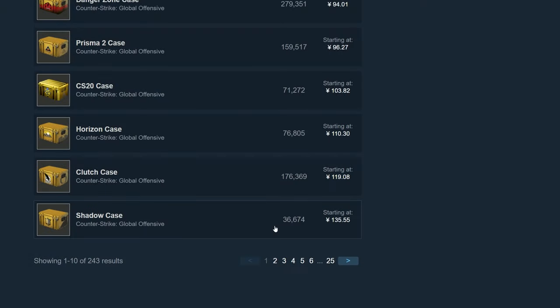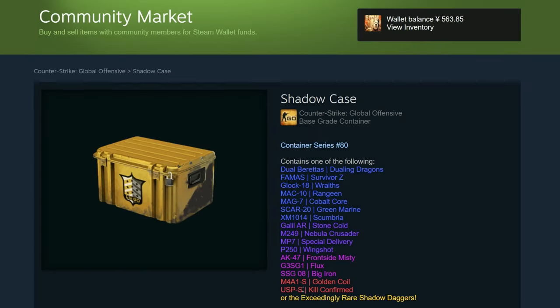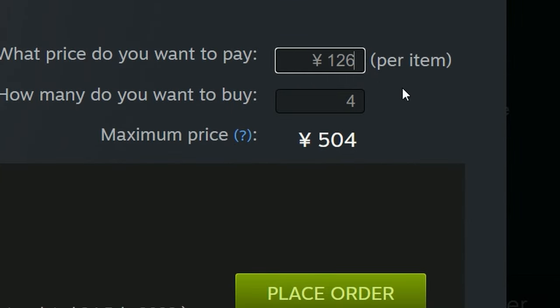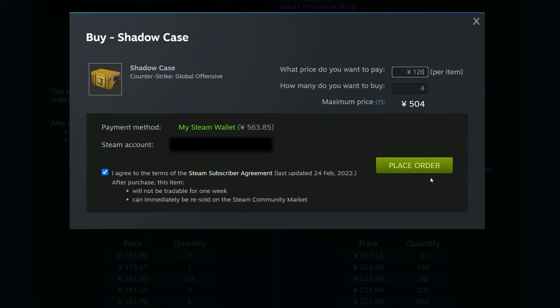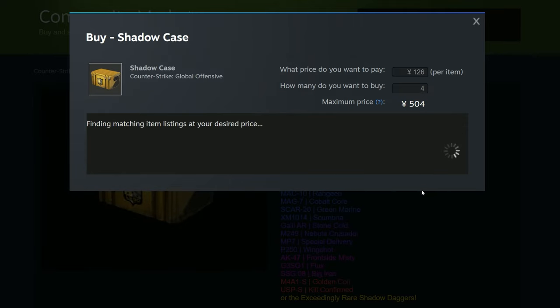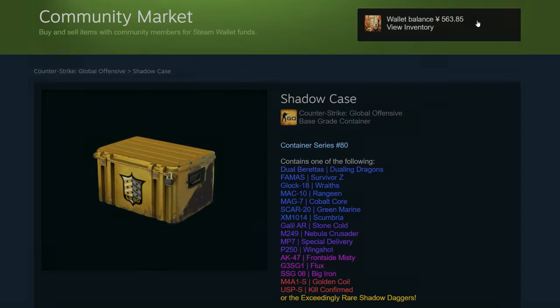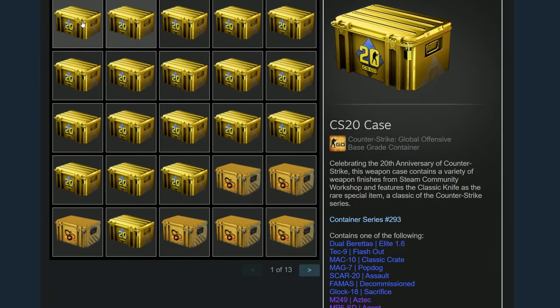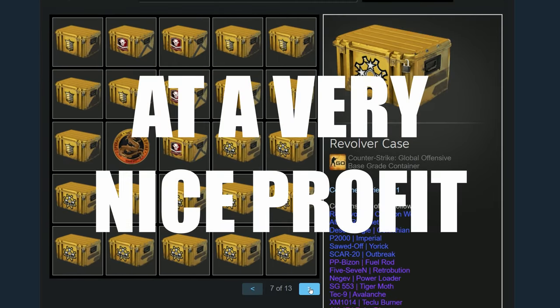Enough talking — let's buy a case. I've decided on the Shadow case. The cheapest price at the moment is 135, but we can put in a cheaper order. We can actually name our price and how many we want to buy, and lower this to any price we like, though there's a chance it will never hit. I think maybe four of these at 126 sounds reasonable. Once I'm happy, press "Place Order". After waiting a bit, the cases will be added to inventory. It may take months or even years for the cases to hit a good price, but once they do, you can sell up and repeat the process.